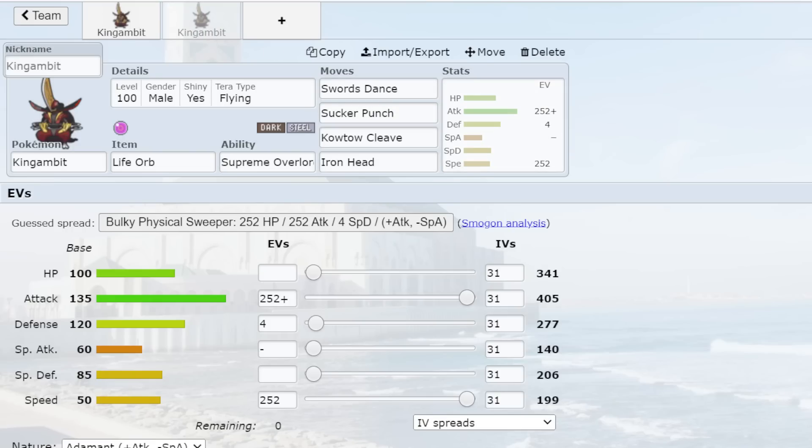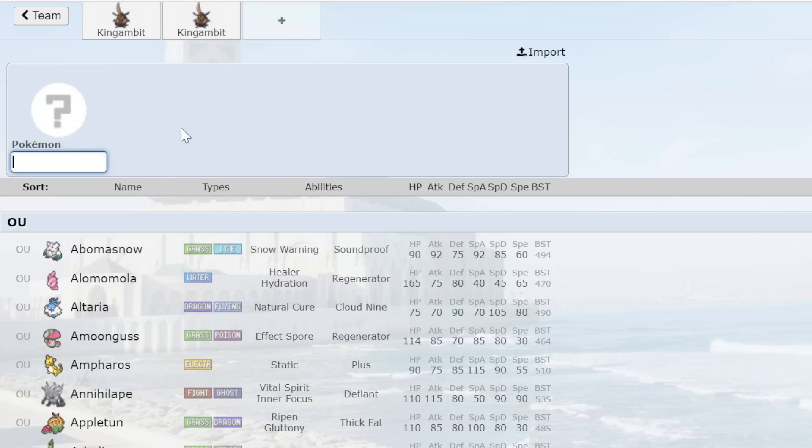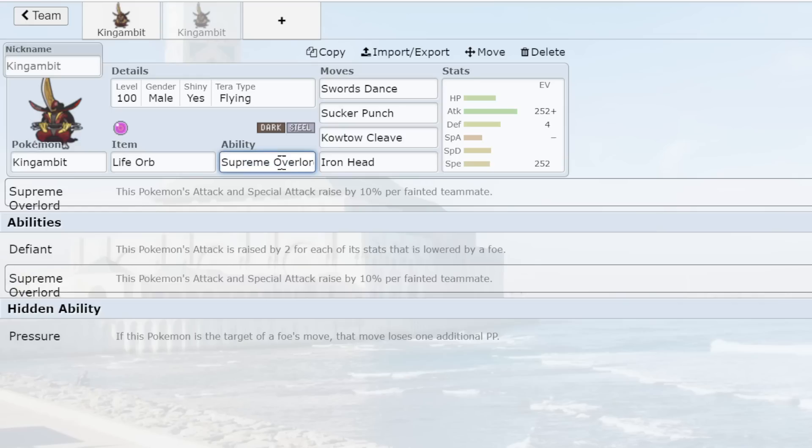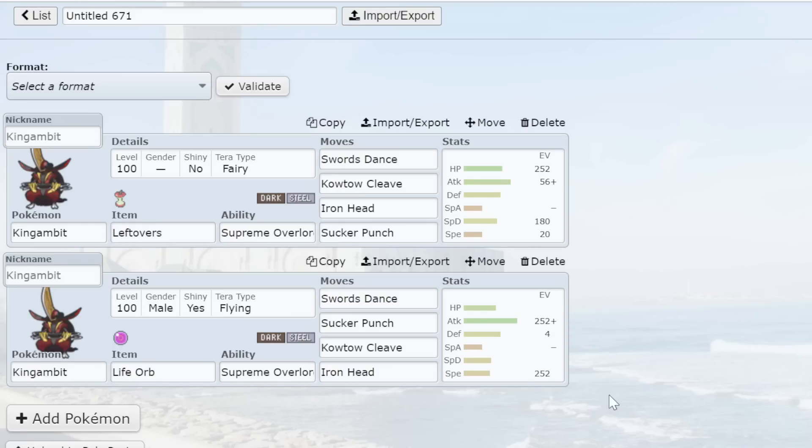I haven't tried Choice Band or other sets on King Gambit, but honestly there's no purpose in running anything besides Swords Dance with Supreme Overlord. Even Defiant and Pressure are good abilities, but when your other option is Supreme Overlord — one of the most insane abilities of all time — just go with it. Swords Dance King Gambit, either defensive or offensive, is the way to do it.